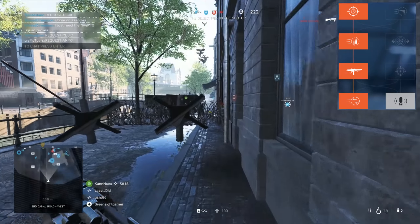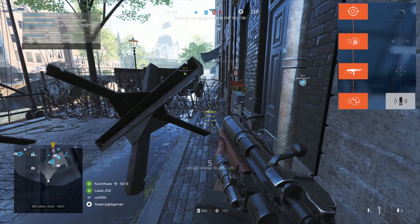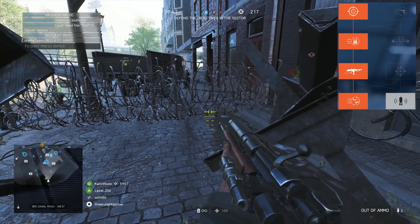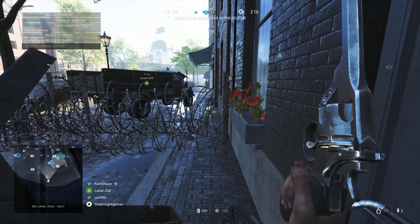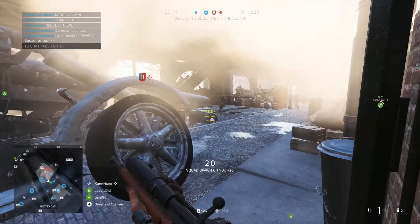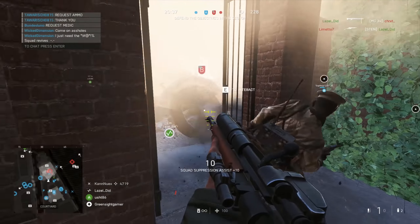Also worth mentioning is the Improved Grenade specialisation in the bottom right corner. It's a new perk that increases grenade damage against vehicles but in turn reduces the blast damage and radius. I've tried it out and it seems to be bugged at the moment — you don't get any hit markers or any indication of damage, so I can't really give my opinion on its effectiveness or whether it's even worth picking.